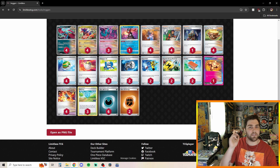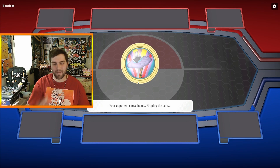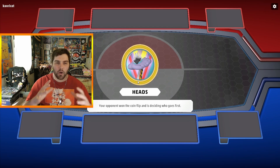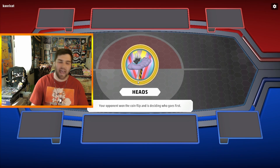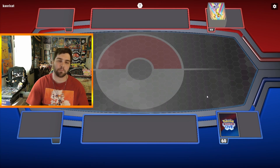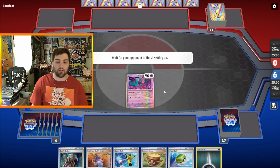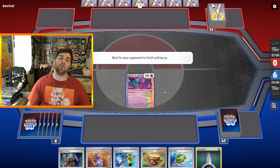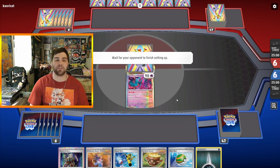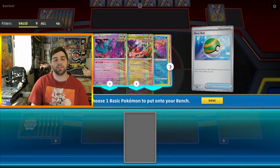Let's jump right into the gameplay. At the coin flip our opponent picks heads, so we get tails — we love that. Our opponent wins the flip, but this works out. We want to go second pretty much all the time so we can attack as quickly as possible and use a supporter like Explorer's Guidance or Sada's Vitality. Starting hand: Flutter Mane, Boss's Orders, Sada's Vitality, Super Rod, Earthen Vessel, Nest Ball, Dark Energy — not too bad. Our opponent looks like maybe some sort of Lost Box with Iron Leaves, maybe Arctina. So we'll have to see.